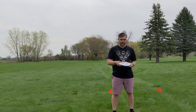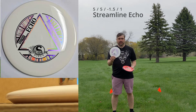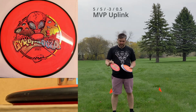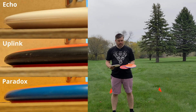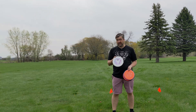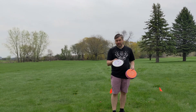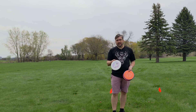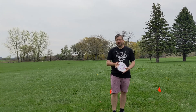In our last set we're looking at the understable discs: the Streamline Echo, the MVP Uplink, and the Axiom Paradox. I've thrown all three of these — I throw the Paradox and the Uplink a lot. The Echo I threw at the Circuit Challenge, which I believe was technically Neutron. But this is a brand new Streamline Neutron Echo from the stock release that just arrived yesterday. We'll see if it flies like the other one did, and give these a whirl to see how understable they actually are.